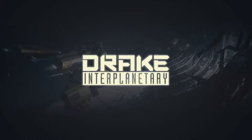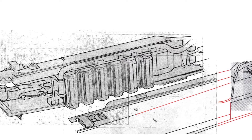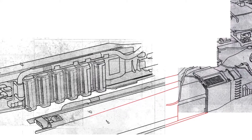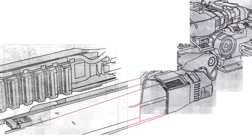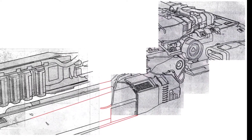At number 6, we have the new Drake ship. Little is known about the new ship that has been teased on ATV, other than the fact that it's releasing very soon and is coming from Drake Interplanetary. The community is enjoying putting the spoilers together to try and figure out what it is, but they've had limited success so far. I'm sure CIG will continue to spoil the ship as we draw closer to its release.